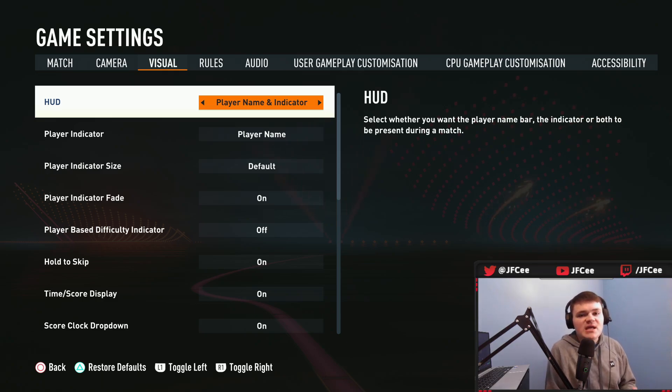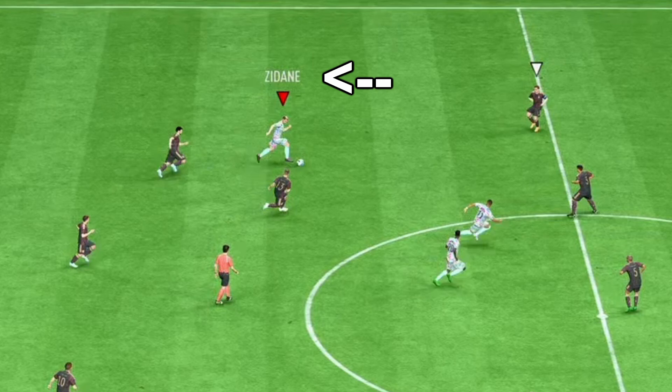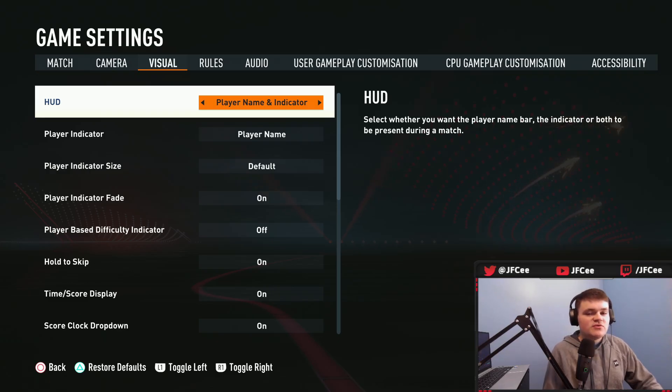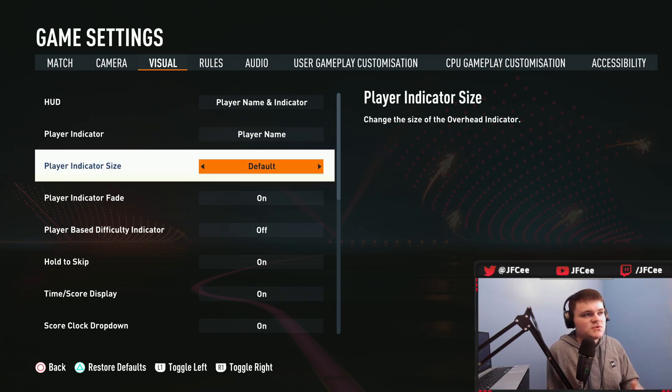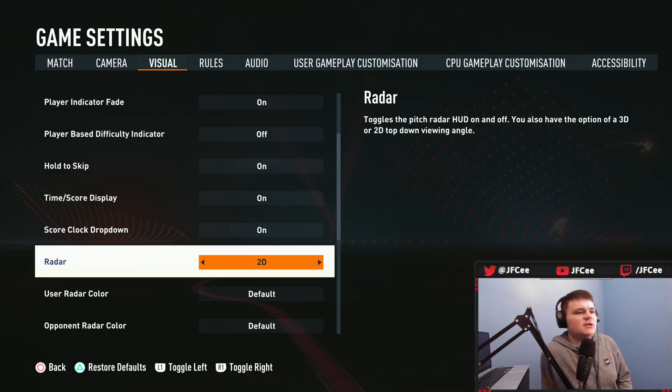Moving to visual settings: HUD — you're going to want player name and indicator on. You want to know who you're controlling and who the other person is controlling. With player name and indicator on, whoever has the ball will have their name pop up above their head. This is very useful because if you have a player with a two-star weak foot or players that look alike, you want to make sure you're shooting with their strong foot and know what skill moves they have.